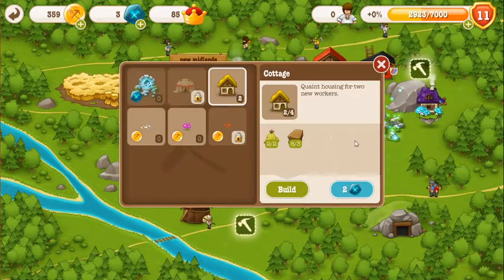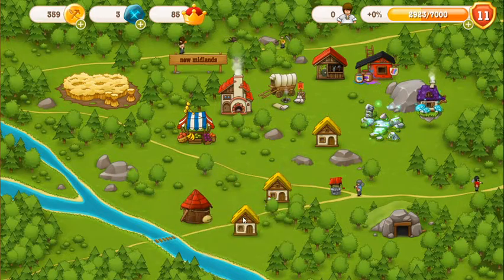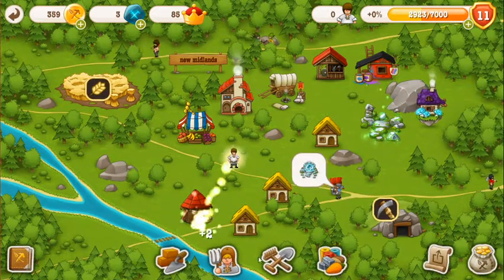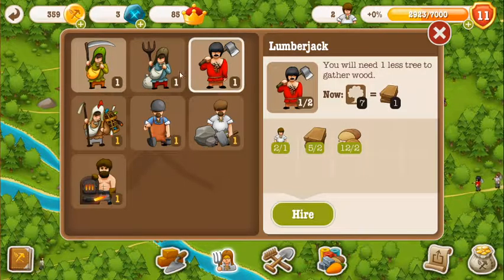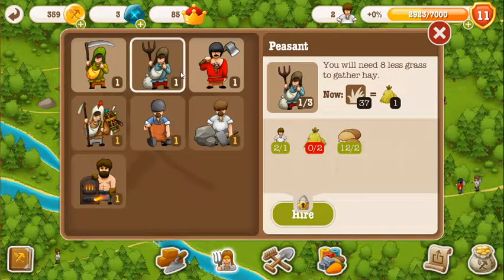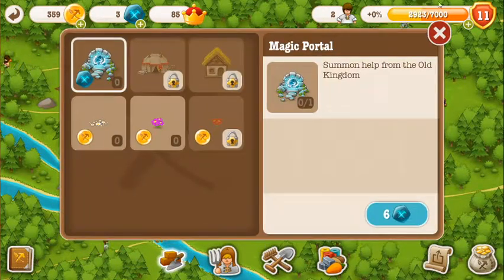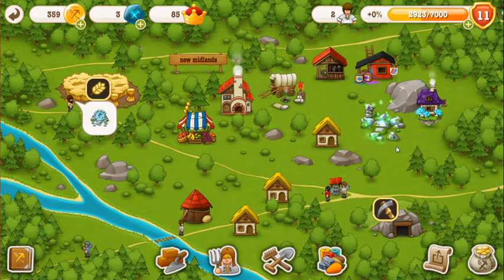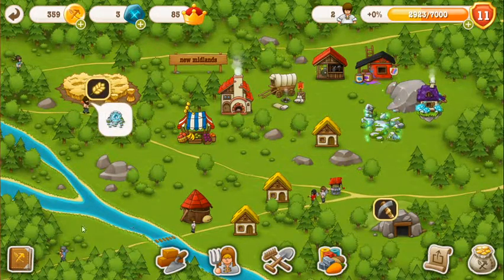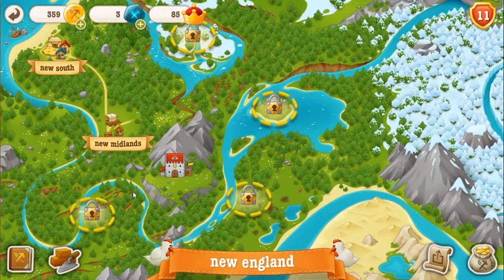Let's build ourselves a new house. I don't have enough grass for a peasant. That's all I need now is a magic portal. So let's just zoom out of the New Midlands, because I've called this kingdom New England.